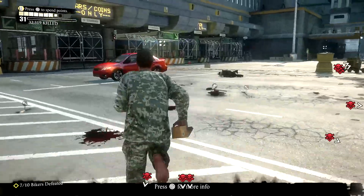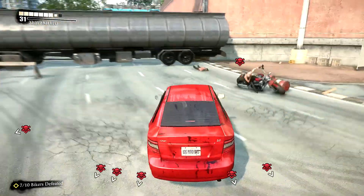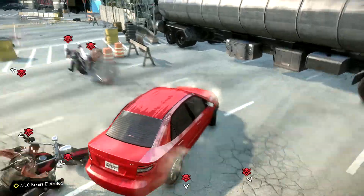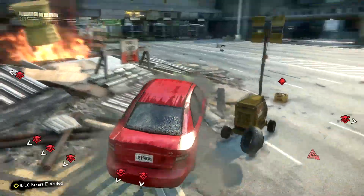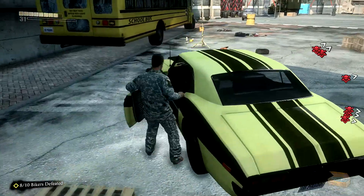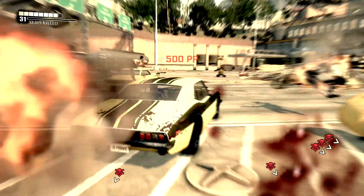We got to get in another car. We have six attribute points to spend right now, but before I do that I'm gonna take out the rest of these bikers — I don't want to let them kill me. The other car was so much better; this car is not as good, so I'm gonna hop in this other one. That car just wasn't getting the job done. Let's see if this one can — oh yeah, look at that! We've just taken out the motorcycle gang.